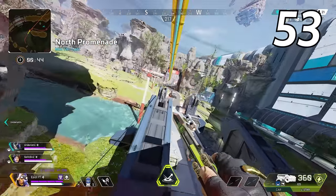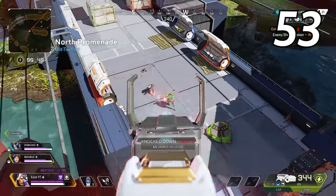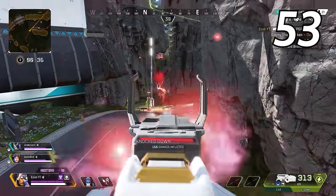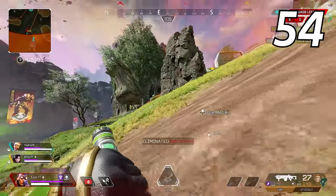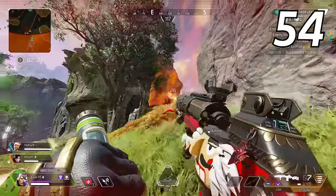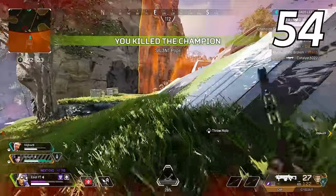Try to maintain high ground whenever possible — it is much easier to win a 1v1 when you are shooting down on enemies. You can drop down whenever you need to, but it is much harder for the enemy on the ground to get up to high ground. In gunfights, you rarely want to spend time reloading your weapon — instead, swap to your secondary and finish off the enemy with that weapon. Even if your secondary isn't great, it is still better than reloading in most scenarios.